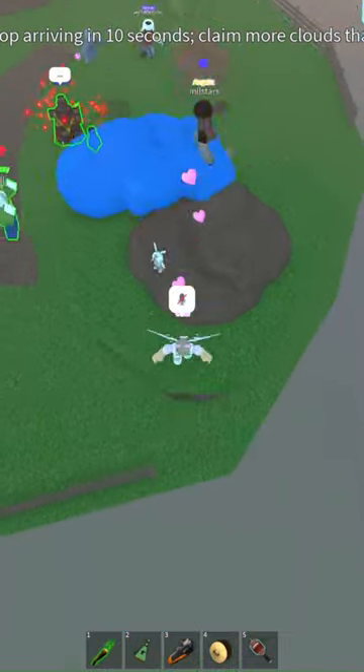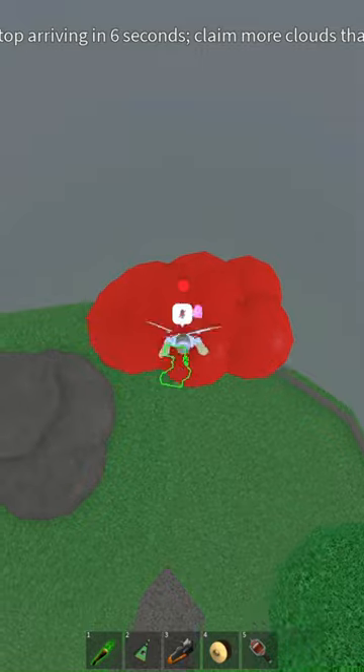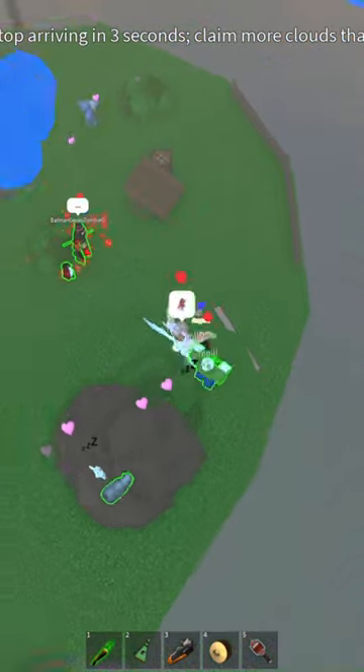My third tip is to be risky. Like before, stick to the edge, but don't be afraid to jump off of and then back onto the platform just a little bit. This can give you a massive advantage.